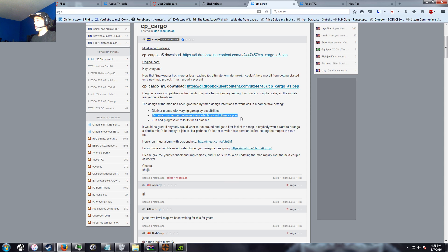That third pointer about dynamic connectors is not really something you see in a lot of maps. There are no real connectors in Gullywash, and maybe just the window area in Snake Water, but there isn't really a lot of things to do in most maps in that regard.